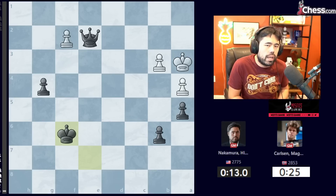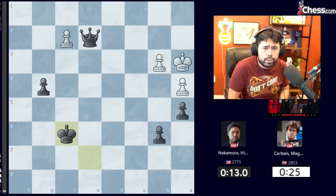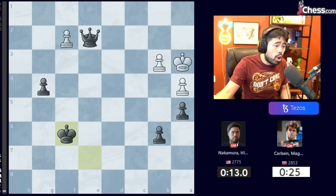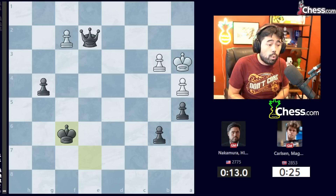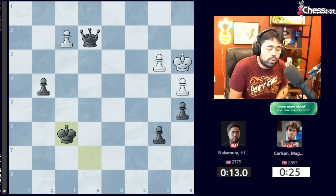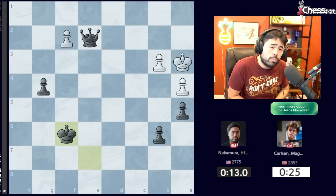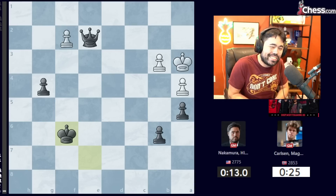I win the match against Magnus Carlsen by a final score of 2 to 1. Tomorrow I will be playing in the finals against Fabiano Caruana. Since Fabiano has not lost a match, we play a standard match of 4 rapid games at 15 minutes with 3 second increment. I need to win the match, then we go to Armageddon, and if I win that we potentially play a second match. I get the big win against the World Champion — I hope you guys have enjoyed this recap. Make sure to hit that subscribe button below, and we'll be back tomorrow with a recap after I play against Fabiano.